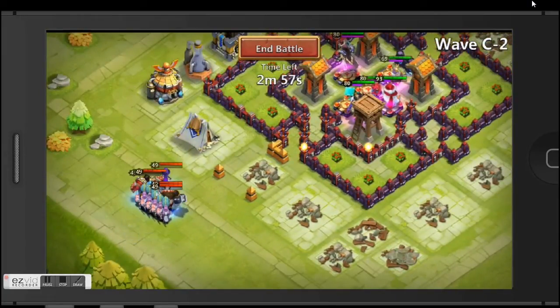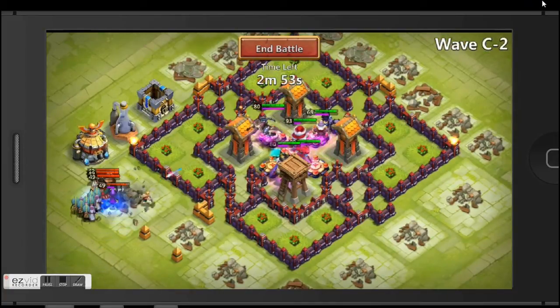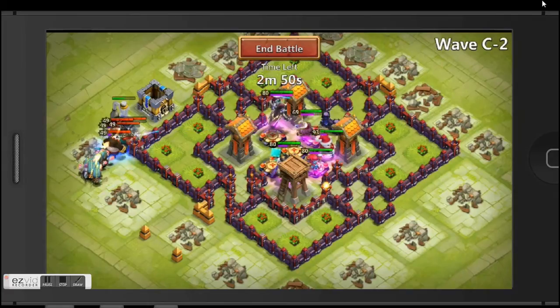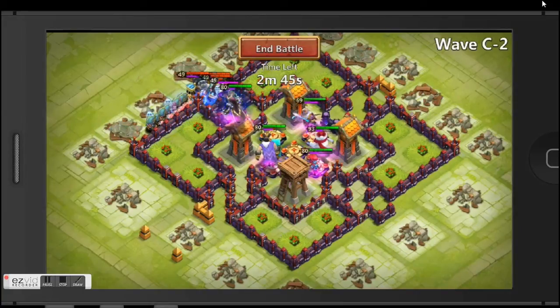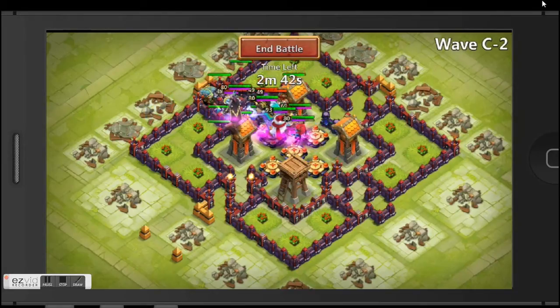If you guys want to try this base, go ahead — I know it's pretty low level. People usually need garrison to complete wave C, and I believe my tower and hero levels will help fill that gap. I don't really want to sacrifice my garrison, so I'm going to skip it and see how it goes without.